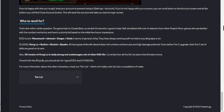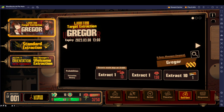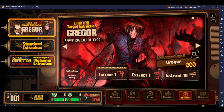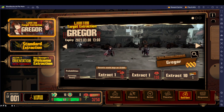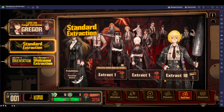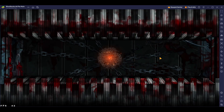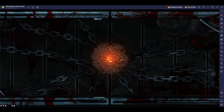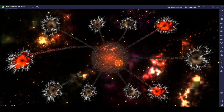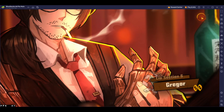I'll show you exactly how this works. I think Gregor is a very strong unit. The best way to go about this is to do 20 pulls on the standard banner first — the Welcome Extraction. You do 20 pulls here because you're guaranteed an SSR after 20 pulls. That's why it's so important. Let's do 20 pulls and see what we get.